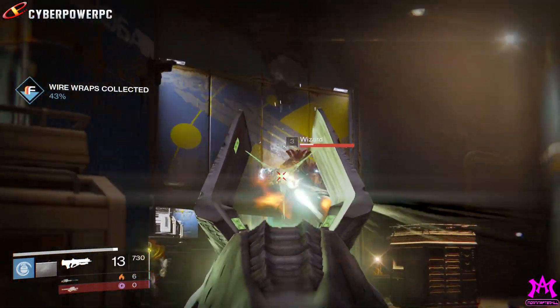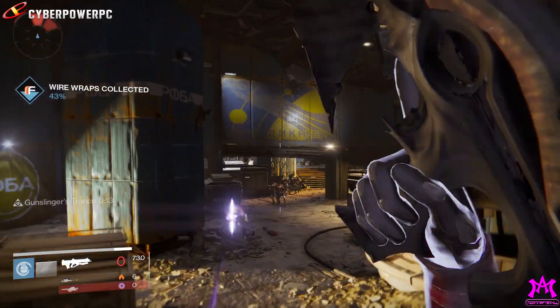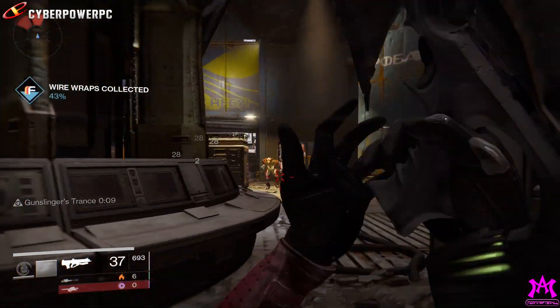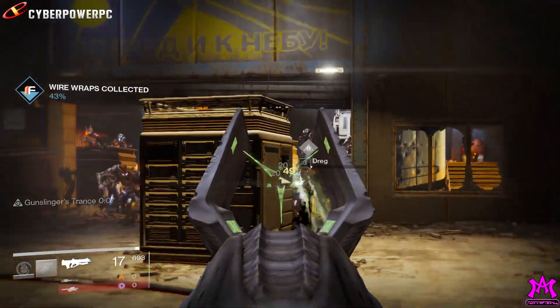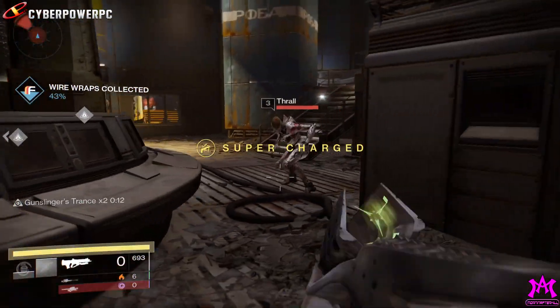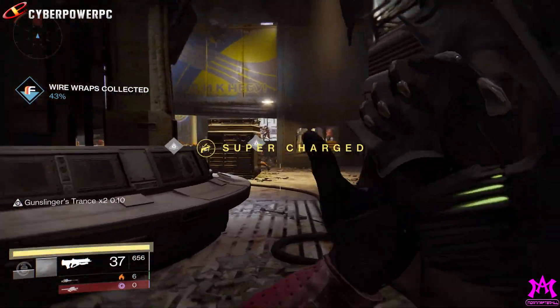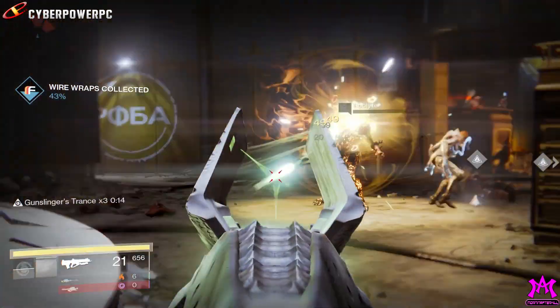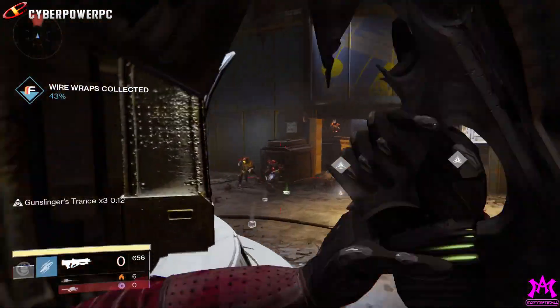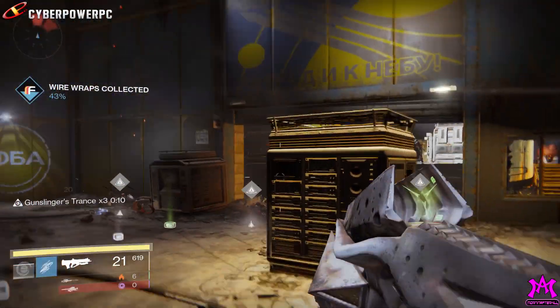I've been farming for like the last three hours for this gun and it wouldn't drop at all. You guys follow me on Twitter — we were talking about it, I was asking where the Blades of Crota show up on the Forgotten Shore, and you guys told me if you're looking for the Husk of the Pit, just go to the first mission from the Dark Below DLC called Fist of Crota.